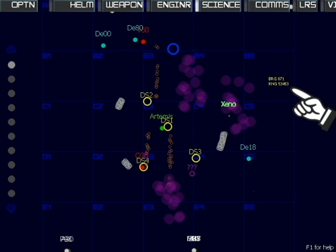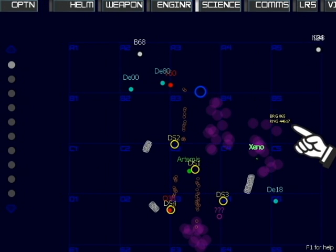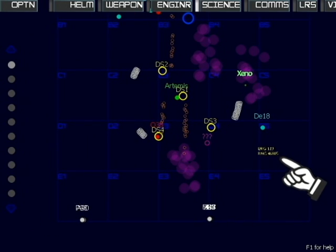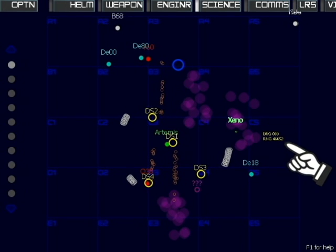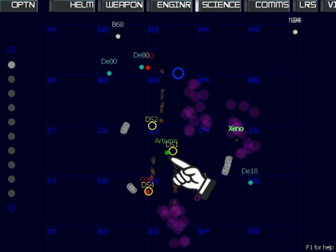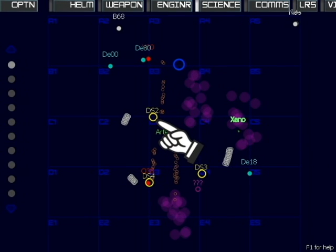This is the science console. Click and drag to view every inch of the sector the Artemis is currently defending. Your ship, the Artemis, is the green dot — you are here. Your job is to protect four yellow space stations from being attacked and destroyed by the red enemies.